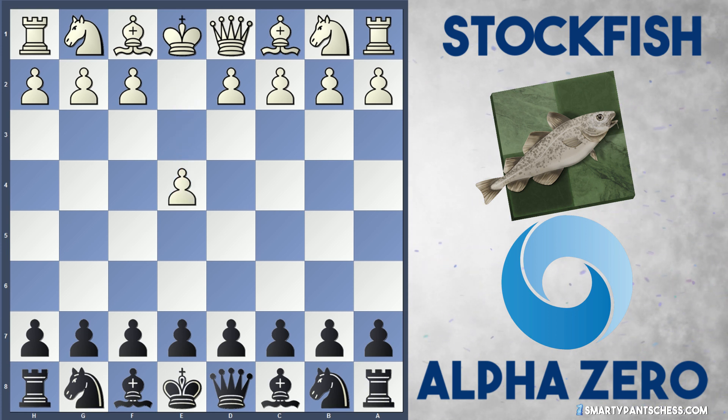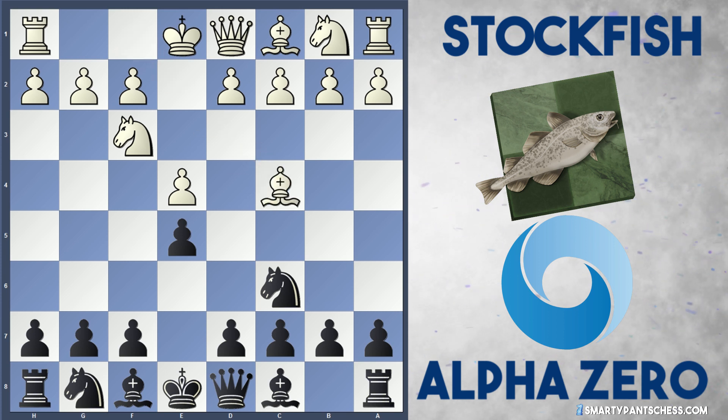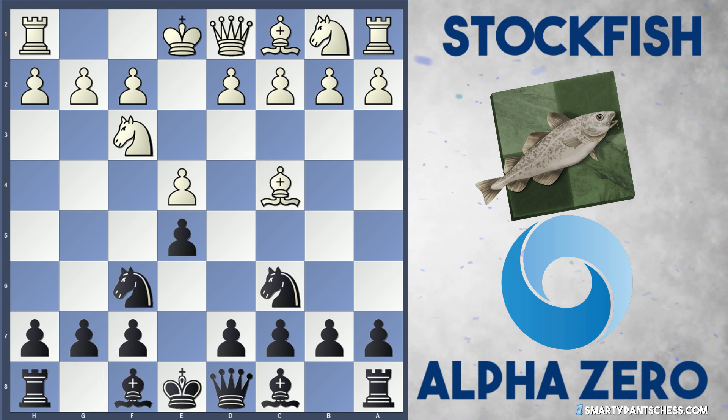AlphaZero is Black against Stockfish 8 who is White, and the game starts off quite traditionally — you'll probably recognise the opening. E4, E5, Nf3, Nc6, and Stockfish plays Bc4 with Nf6 from AlphaZero.